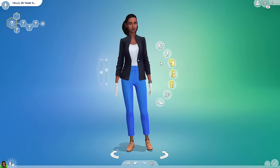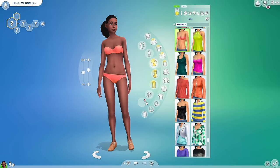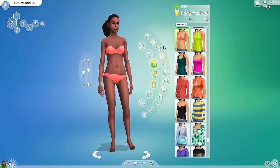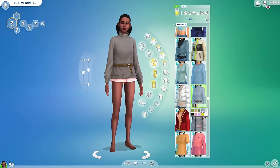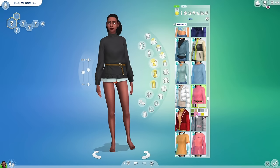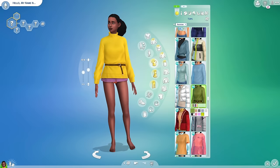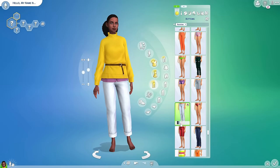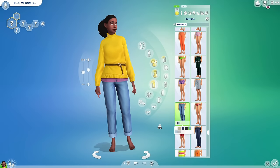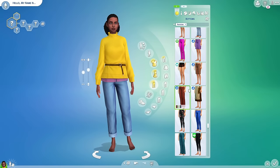I get outfits squared away first. Sometimes I'll even strip them down completely naked and then get them dressed. Again, you don't want to spend too much time here because you can always go back. What you want to do is form the basis of your character based off the feeling, the vibe they give you. Create a signature style for your sim — every sim should have some sort of style, and by style that could even mean no style.